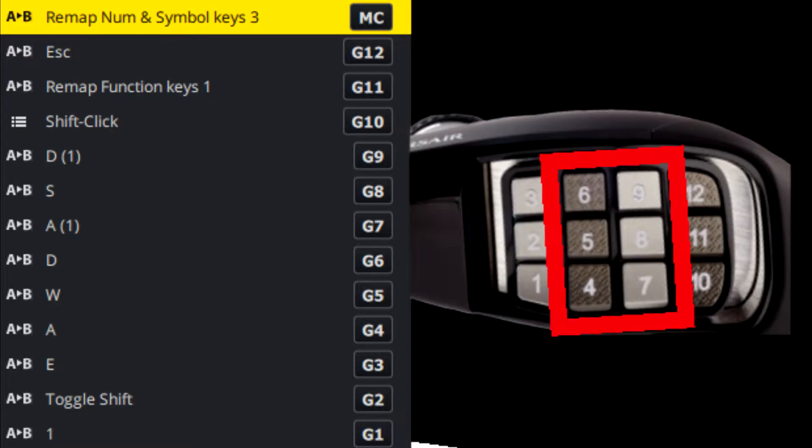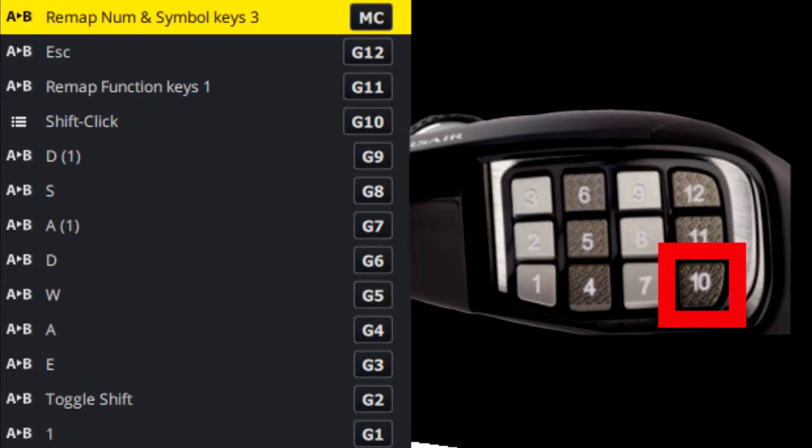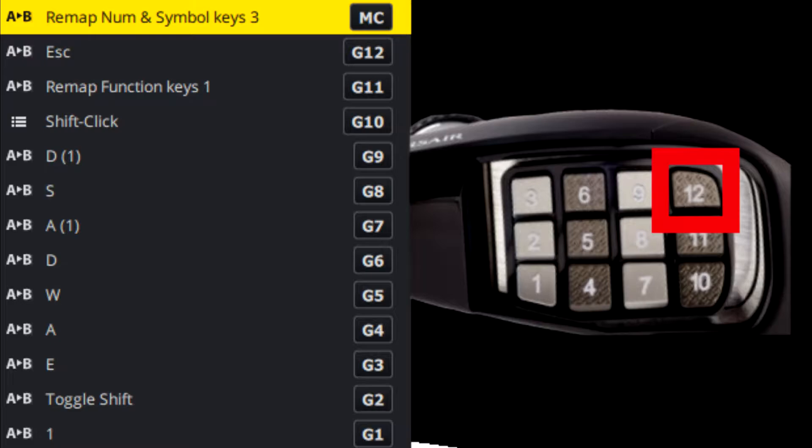I mapped WASD to the middle keys so I could just tilt my thumb up or down to go right or left, regardless of whether I was walking forwards or backwards. The tenth button would be a shift-click, then 11 would be F3 so I could check coordinates, and 12 would be my escape — as in the pause button. Things seemed to be going well. But there was one glaring issue: holding two buttons would cancel the last button click, meaning I couldn't hold two buttons at the same time.